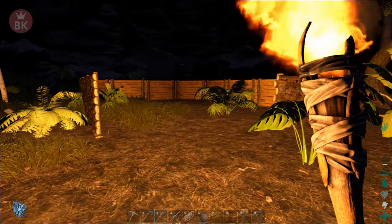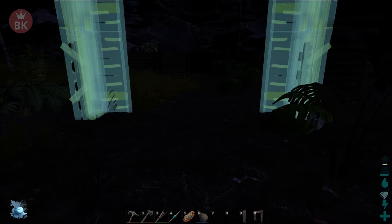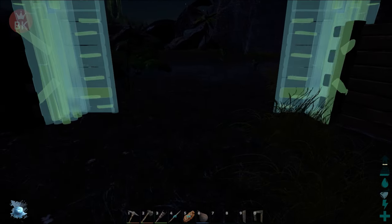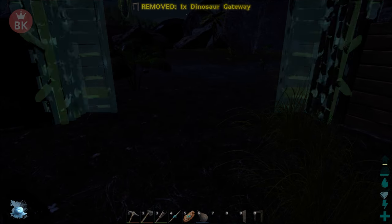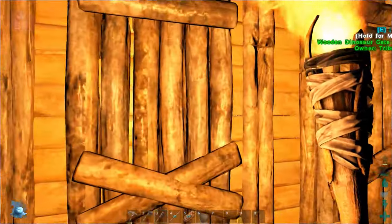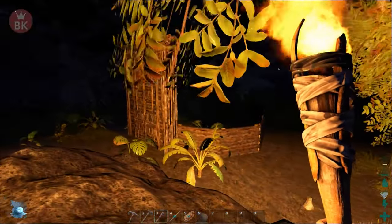Pretty sure you only need like a two wide space. That looks good. And this — and then we plop this out. Awesome, awesome, awesome. So that is basically it guys, that's how you build a dino pen. Pretty cool, huh?